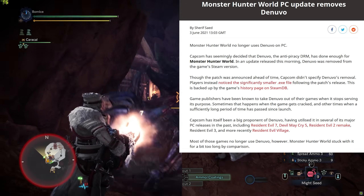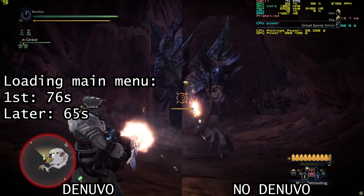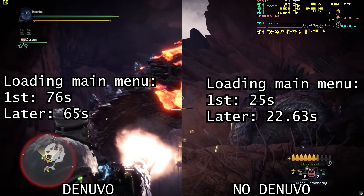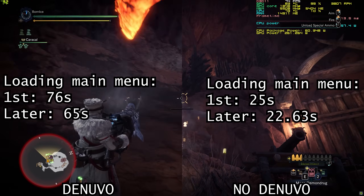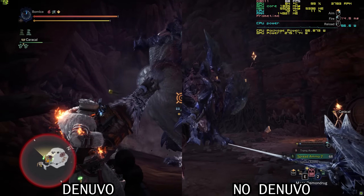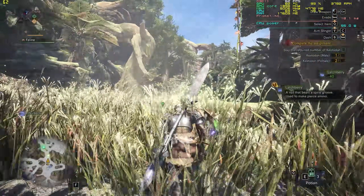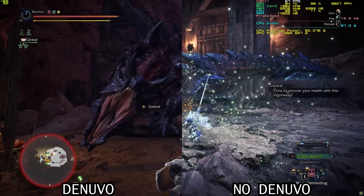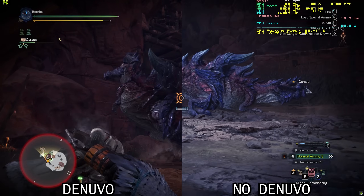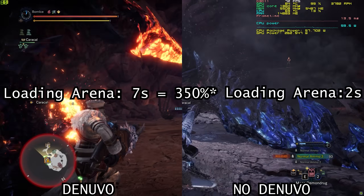Next is Monster Hunter World: Iceborne, which lost 481.88MB when Denuvo was removed. The Denuvo build took 76 seconds to load the main menu on first run and 65 seconds subsequently, while the unprotected build took 25 seconds on first run and 22.63 seconds subsequently — the Denuvo build took three times as long initially and 287% as long on subsequent runs. The test used the Glavinus Master Rank 3 Arena Battle to avoid variance from open-world monster searching. A cheat was used to prevent the fight ending prematurely; the test was conducted in single player. The Denuvo EXE took 7 seconds to load the arena, 350% as long as the unprotected build which took just 2 seconds.